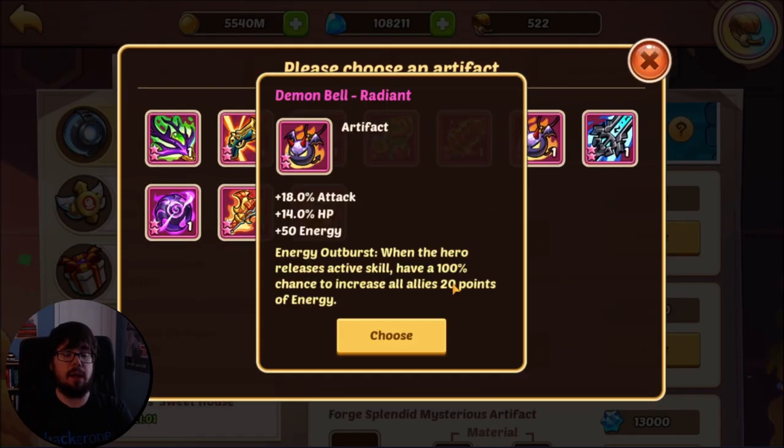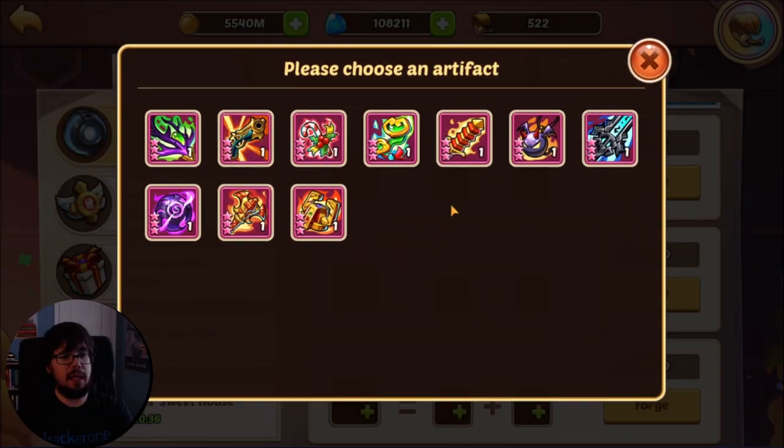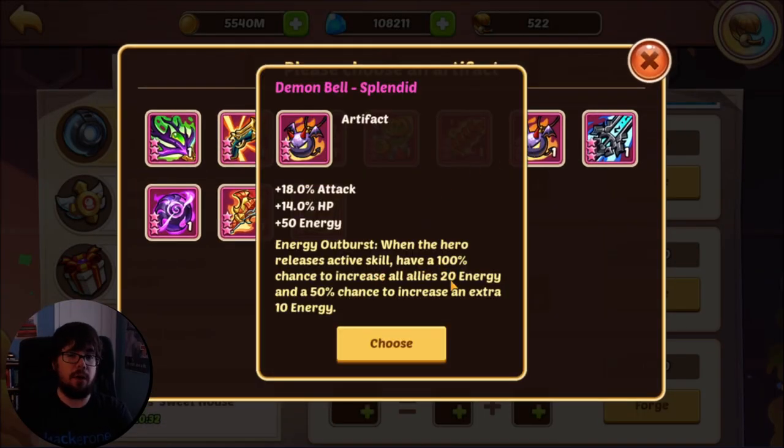Radiant demon bell has a 100% chance for 20 energy, so for three demon bells that's 20 energy guaranteed — 6.67 energy per demon bell. Still not that interesting because one radiant demon bell just gets your other heroes to 70 energy. Last up for the individual demon bells, we have splendid, which still has that 100% chance for 20 energy of radiant but also adds back the secondary effect of glittery — the 50% chance for 10. So on average you're getting 25 energy for four demon bells, or 6.25 energy per demon bell. The glittery demon bell on average gives the most energy per demon bell, though it is harder to run multiples.